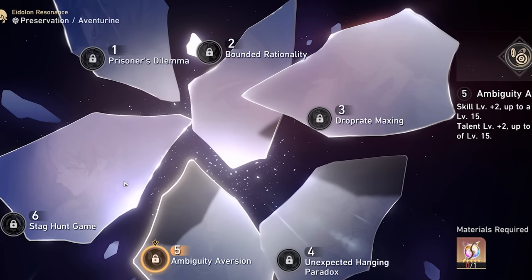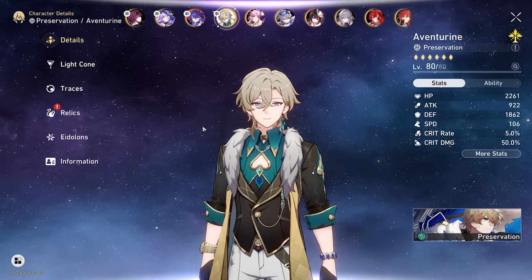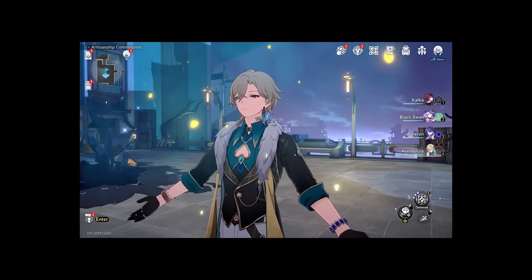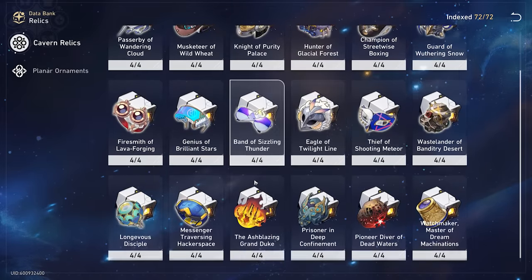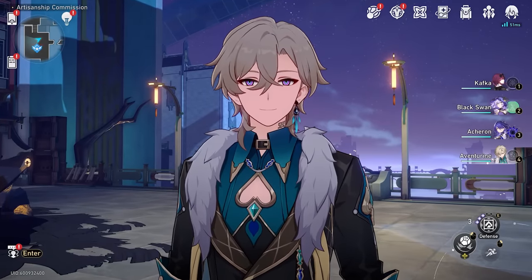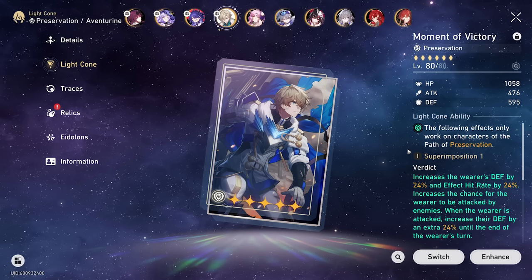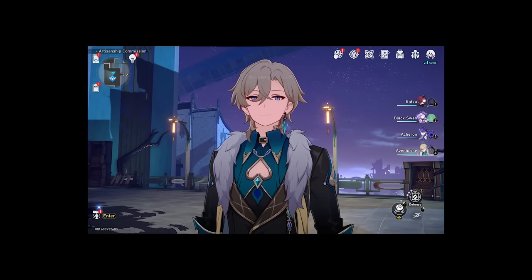These Eidolons are nice though, and if you're a mega whale player you'll probably gain a lot from them. However, I'm not a mega whale player, so I'm going to need to make up for his lack of Eidolons in his relics. Let's talk about his relics because they're pretty complicated. There are essentially two different ways you can build Aventurine with relics: defense and damage. Which one you want is up to you — personally I just recommend the defense build. You can do a mix of the two or go for full damage; it's completely up to you. Since I already have him on Moment of Victory, the chances of me going for an offensive build are less likely.